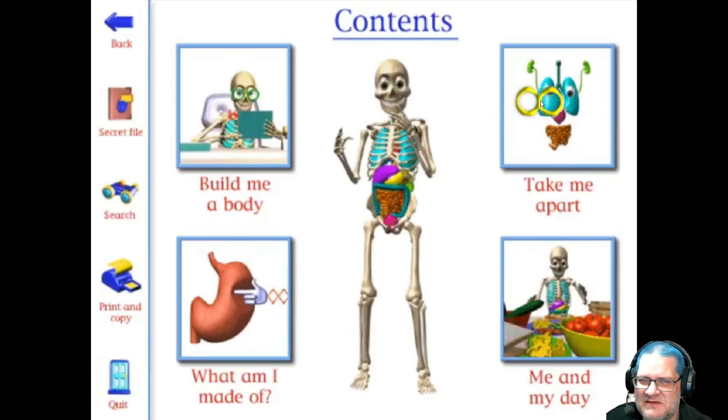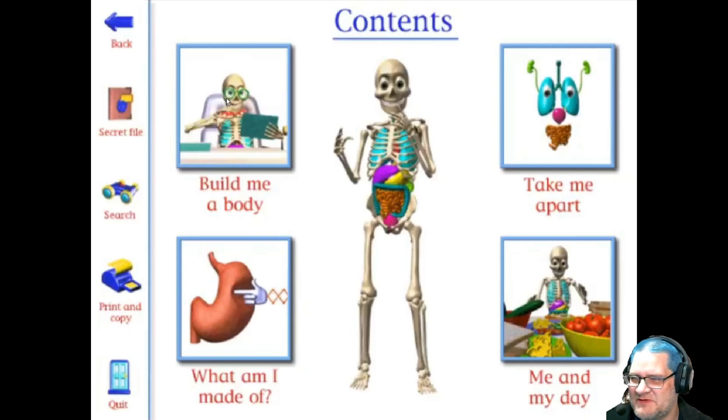Maybe this is always on the side. These do that. What is going on with that? Print and copy? Does that work? Ha ha ha! It's actually trying to print to a PDF. It's popping up like an actual dialogue. Oh, I don't have a printer, that's why. I'm going to save it to a PDF so I can look at it later. Quit, obviously. I guess we want to go through in order.